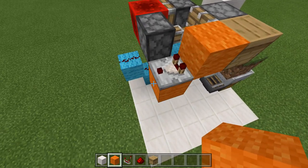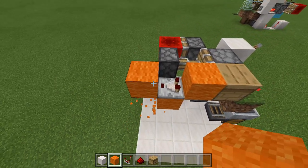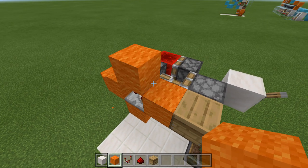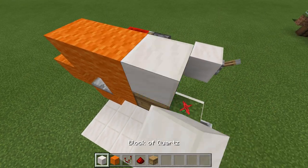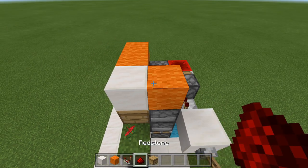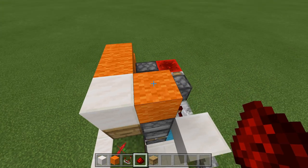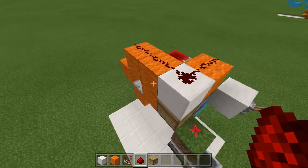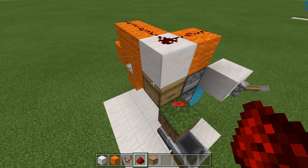Next, what we're going to do is run that comparator into a block like this, a temporary block right here, a block like that. Remove this one, a block here, one block above the hive or nest, and finally a block above the dispenser. Now go ahead and grab your redstone dust and line this up with redstone dust like that. And that is all wired up and ready to go.